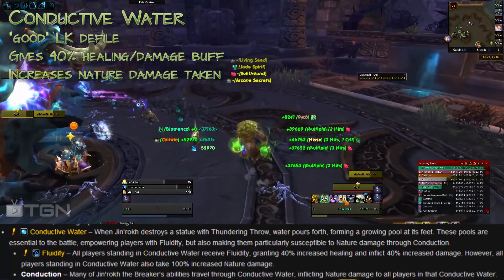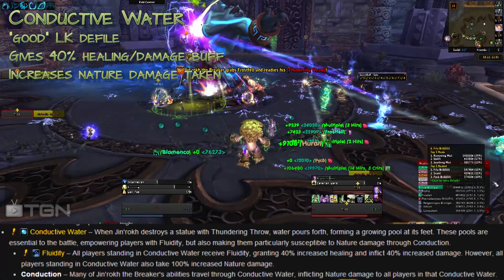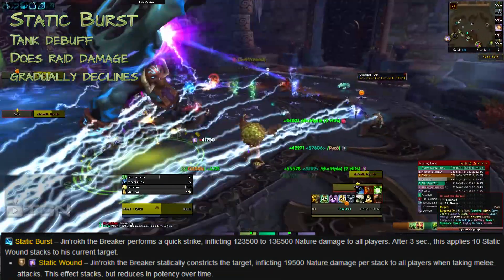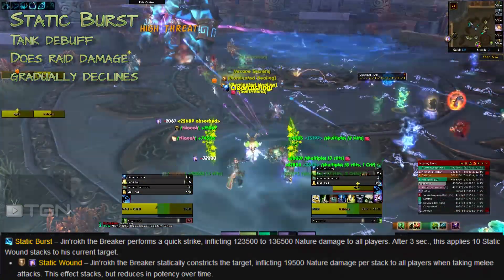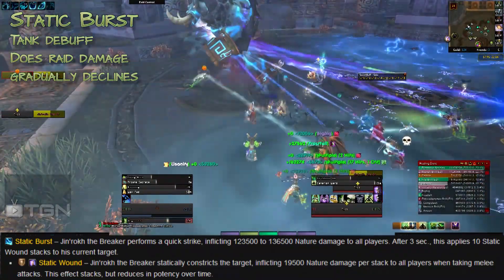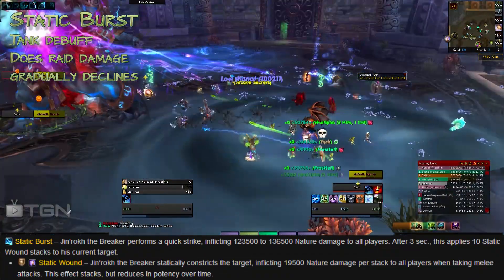However, you'll also get Conduction, which increases the amount of nature damage you take, so a few mechanics will be bad while standing in there. Tanks need to watch out for Static Burst — it starts at 10 stacks and gradually decreases, dealing around 20,000 nature damage to all raid members. Be aware that tanks may need to swap immediately when that hits.